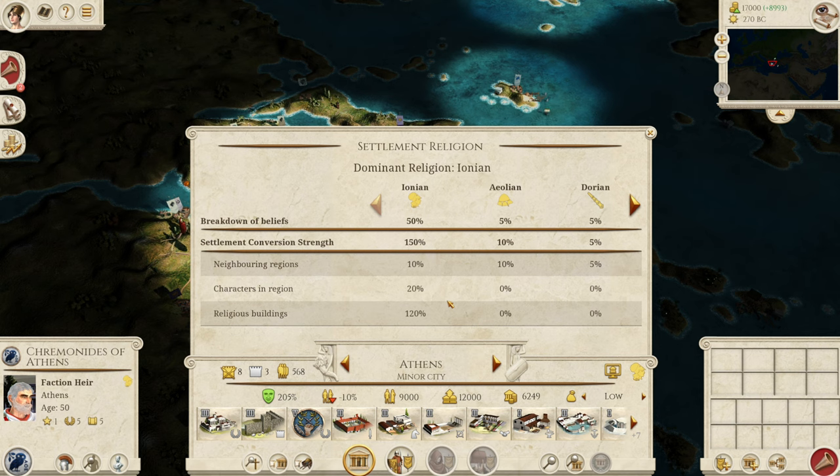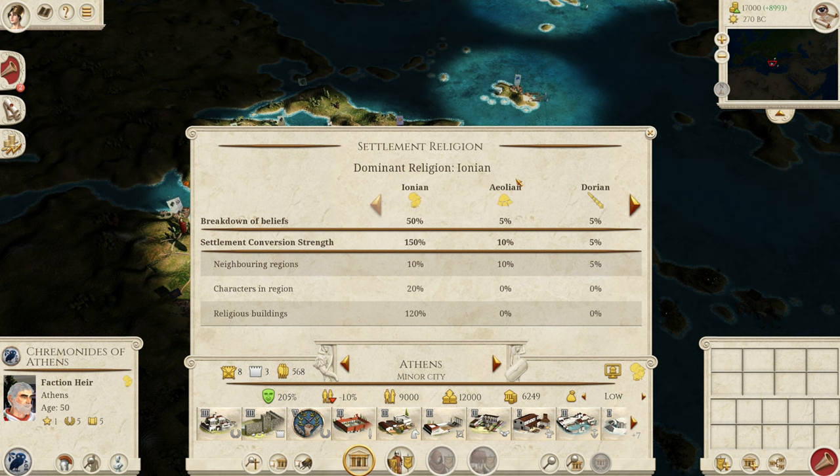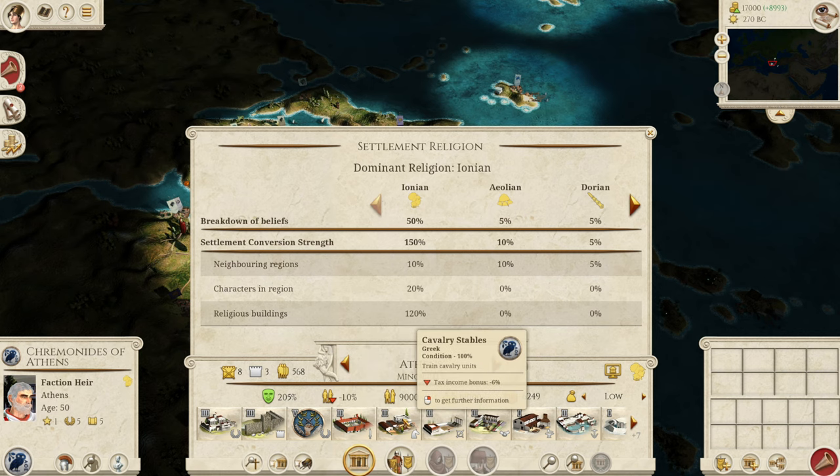This moves us nicely onto the religion mechanic, which is used to represent the cultures of places. In this mod we have building cultures — here Athens is Greek — and then we have religions to represent the actual cultures of the places. There is no longer the polis buildings in there; that is going to be worked on and brainstormed for the future. The mod team have tried many different setups for the culture-religion balance and none of them have been quite right, so they've removed those culture policies for now.